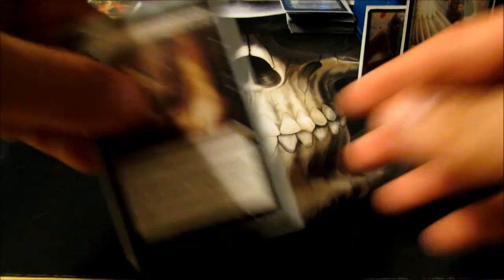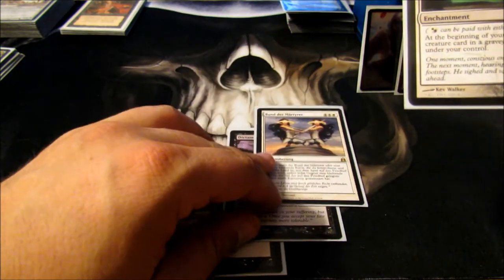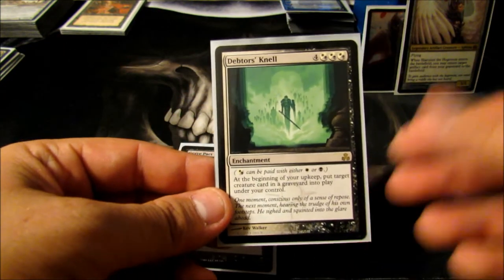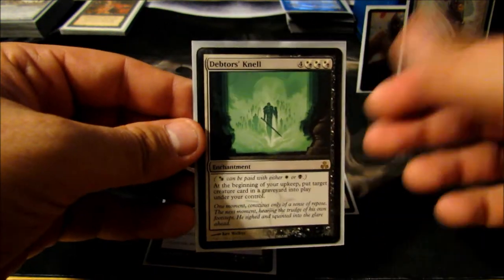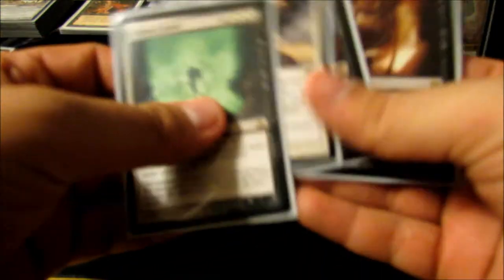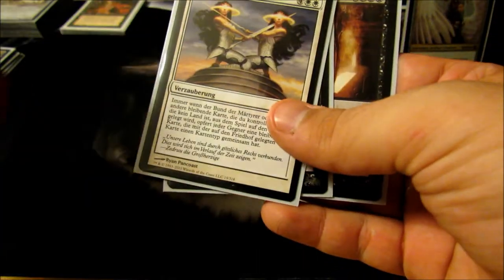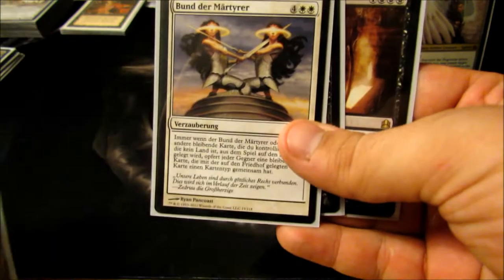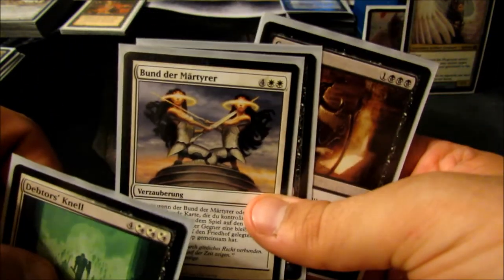Now on to my enchantments — pretty basic here. I run Grave Pact, Dictate of Erebos, and Martyr's Bond — all the Grave Pact cousins. I also run Debtor's Knell because I can't play a black-white deck without it. That's just my enchantment package, a small one because I will be losing a lot of creatures, especially with my infinite mana combo. Martyr's Bond is nice because whenever one of my creatures dies, my opponents have to lose a creature; whenever one of my artifacts dies, they have to lose an artifact. Even though it costs six, I'll still play it.